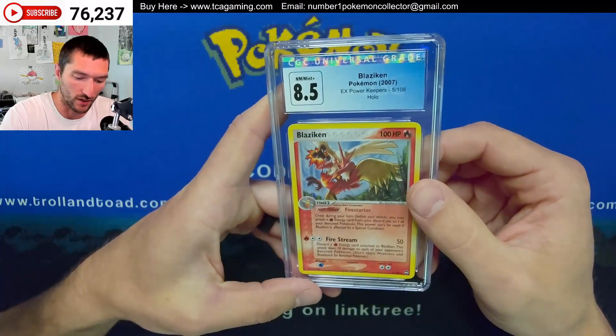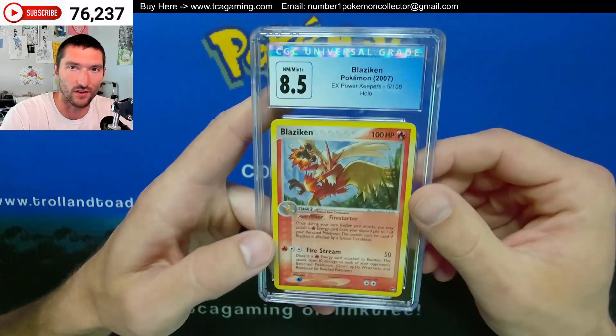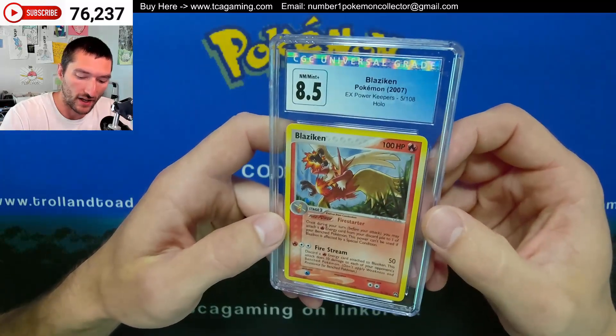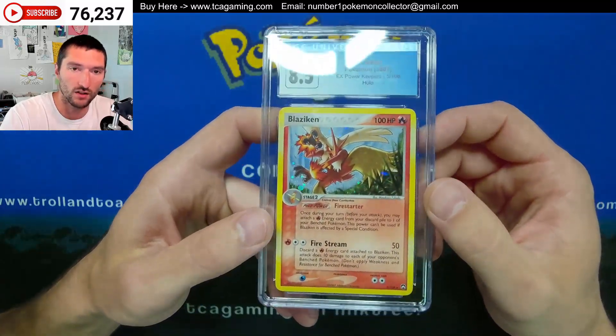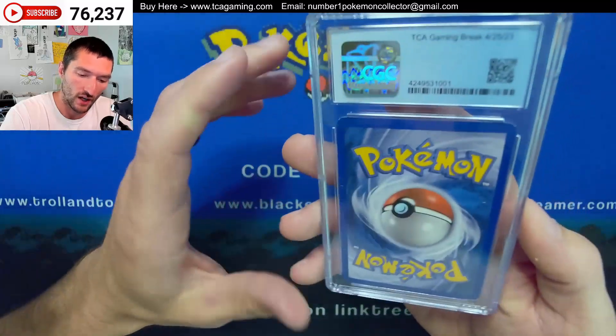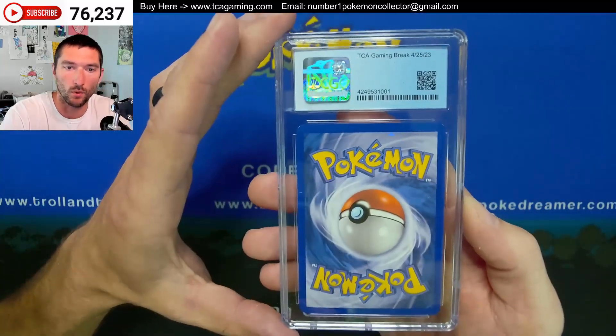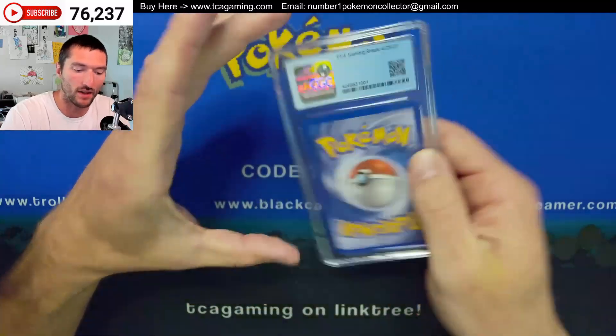This is kind of like the Charizard of Generation 3 — it's the Fire Starter. Of course it's not Charizard, it's not Typhlosion, but it's still pretty cool. Pulled the 8.5. If I remember correctly, the condition on the front was super nice, but when you turned over the back, the center was off just a little bit and then they had a couple white dots right there at the top. So that's probably why that one got the 8.5.